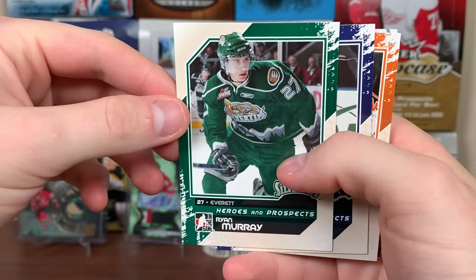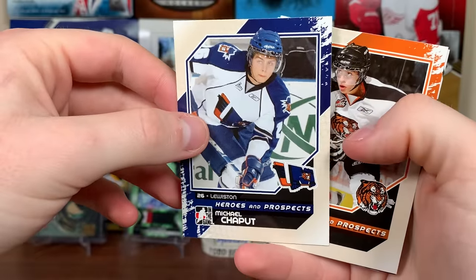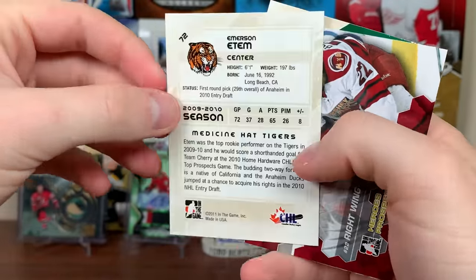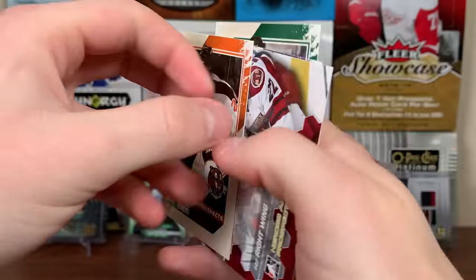There's Ryan Murray — second overall in 2012 to the Blue Jackets. There's Michael Chaput — didn't he play in Vancouver? There is Emerson Edom — he had a lot of hype around him when he was on Medicine Hat. First rounder by the Ducks in 2010. He did not live up to it.